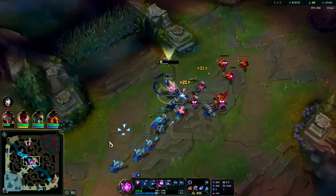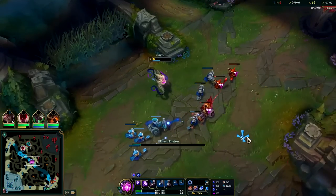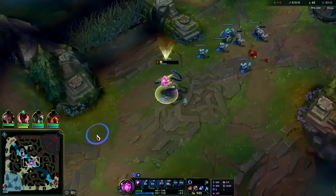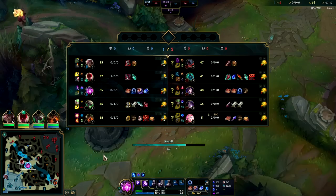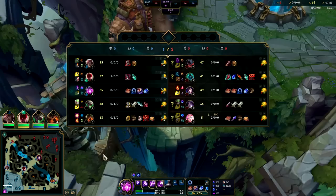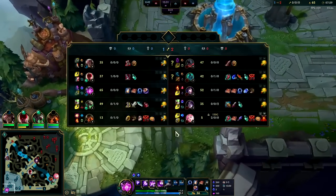We're going to use our E to try to push this as fast as possible. We have vision on Hecarim but not their bot lane. Got it — all right, we're out of here. She's gonna lose some more minions. Look at our CS advantage — we are up. That is more than two full minion waves, nearly three — very very solid. Incredibly happy with that.